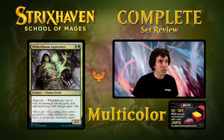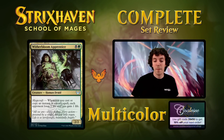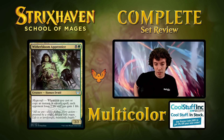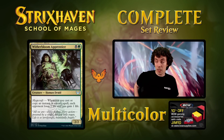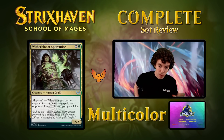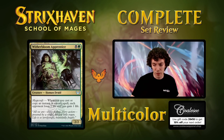Up next is Witherbloom Apprentice — the Golgari entry into the apprentice cycle. A 2/2 with Magecraft: whenever you cast an instant or sorcery spell, each player loses 1 life and you gain 1 life. One of the better Magecraft triggers on the apprentices — draining for one for every spell you cast is pretty awesome. Solid two-drop, always really good in Limited. In Constructed, probably not straight up, but it does combo with Chain of Smog — the Onslaught card that can copy itself. You have this in play, cast Chain of Smog, and you just kill everyone. That's a possible Legacy playable with just two two-mana cards. Definitely a solid draft card.